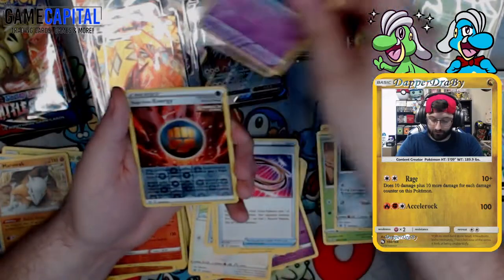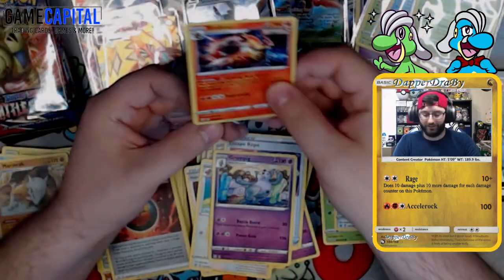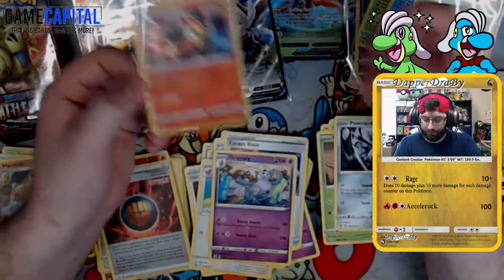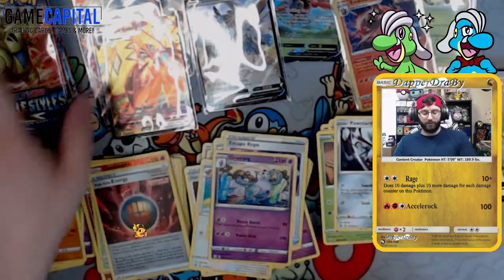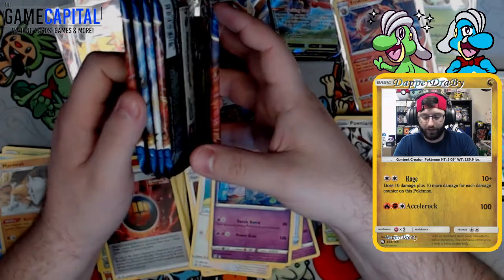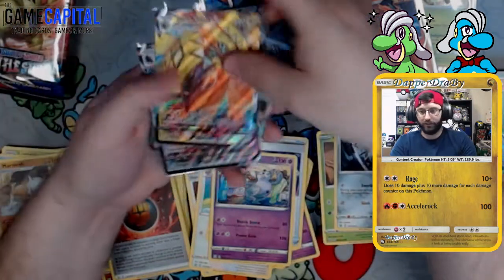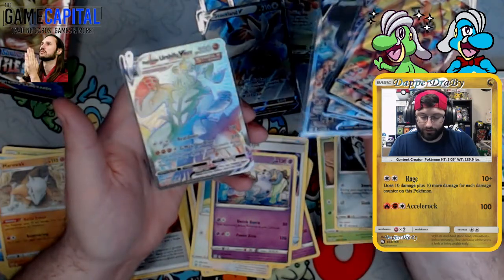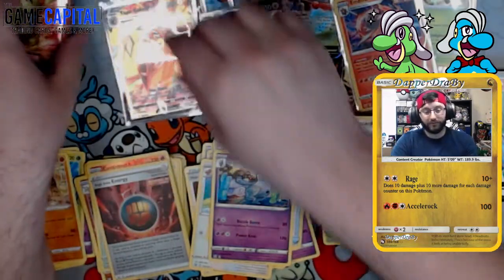Pack: Single Strike Energy and a gold hollow Emboar. That's our sixth hollow. How many packs left? Five packs left! What do we think is still in here? We've gotten some pretty good high ends: Corviknight VMAX, Alt Art Single Strike Urshifu V, and the Rainbow Single Strike Urshifu VMAX. Pretty good high end. Viewer predicts two more hits.